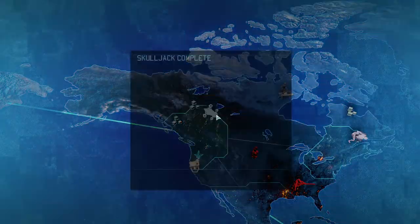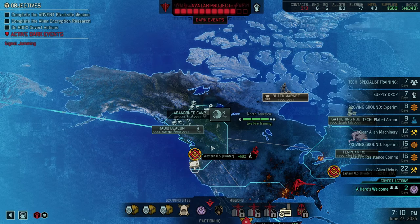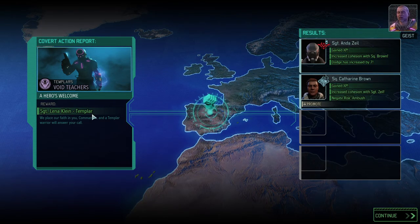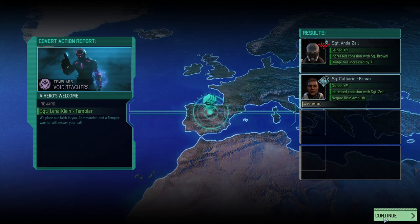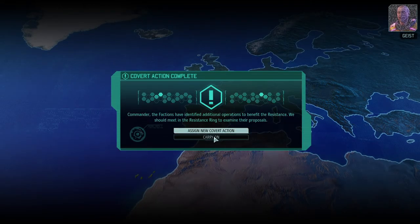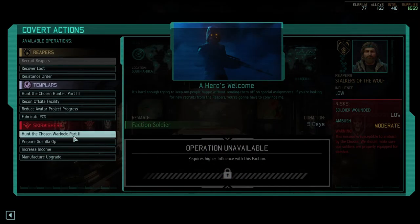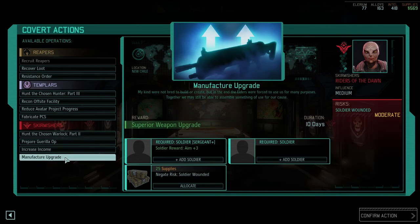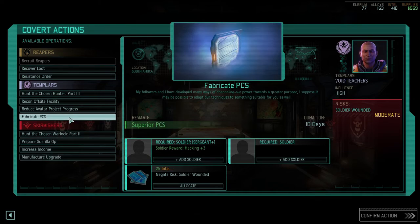We have a second skull jack - not that we really need it now. That was a mistake. Our squaddy assault actually got promoted and we have a new sergeant templar, which is very nice. We'll see if we get our frost bomb back. Superior PCS - recon and off-site facility, I think this is mocks. Let's make a superior weapon upgrade.